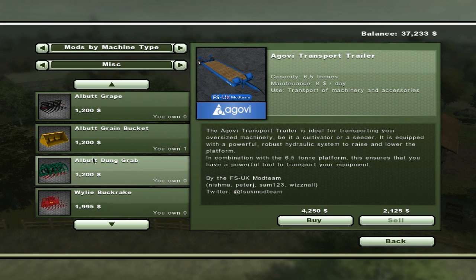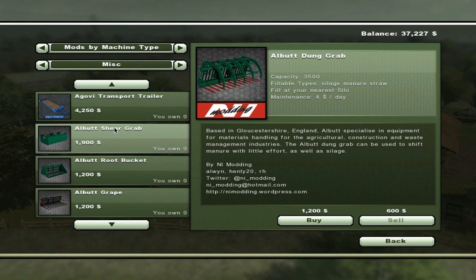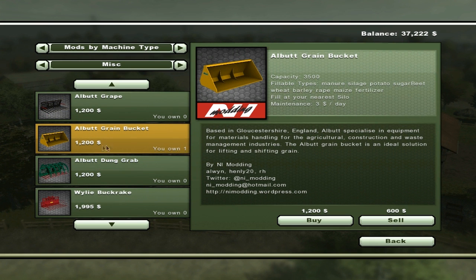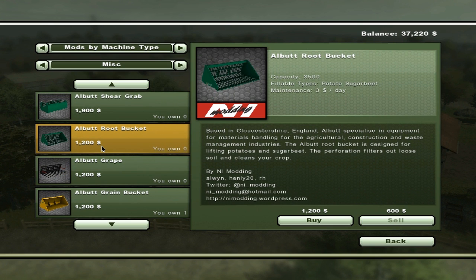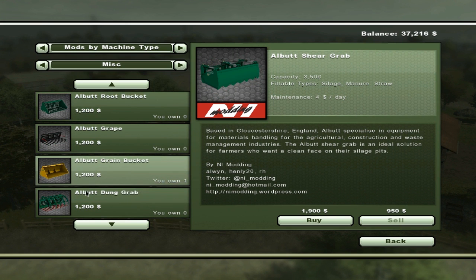So from the dung grab all the way up to the shear grab are ones we can look at getting. This one holds 3,500 which is 500 more than the other grab, and it takes silage, manure, and straw. This one also takes 3,500 and takes silage, manure, and straw. They cost $4 maintenance a day. That one holds less. And this one is for potato and sugar beet only. I think we should get this one for silage and use the other for dung.